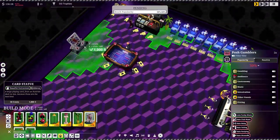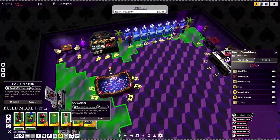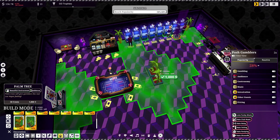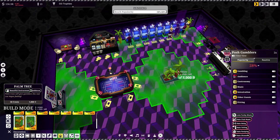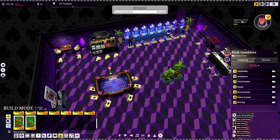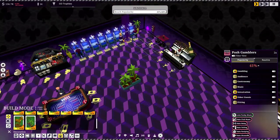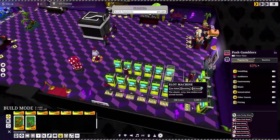I wish we had more decoration options — that would be really nice. I don't like putting decorations in the middle of nowhere, but we could use them as a divider between areas. Our posh gambler popularity is at 41% and climbing — we need to get it up to 60%. Come on, who wants to play at our craps table?